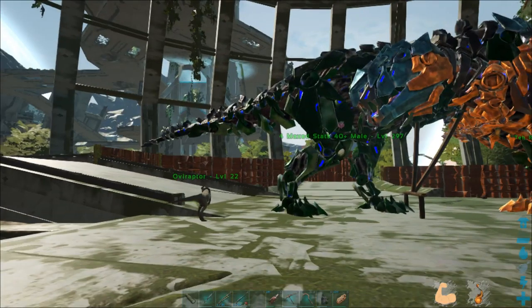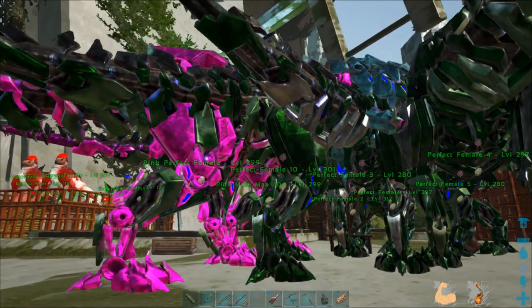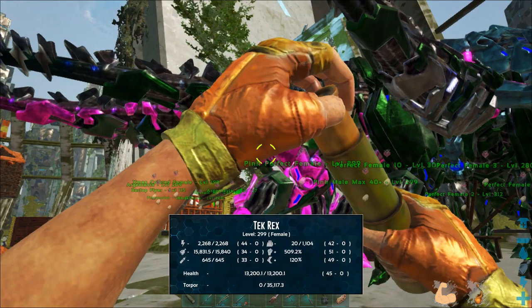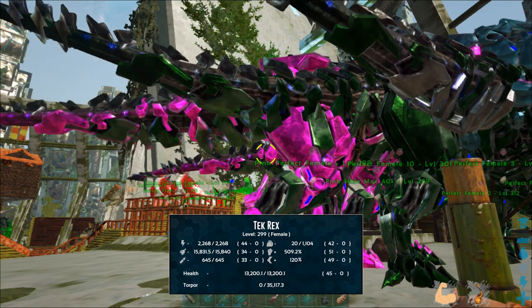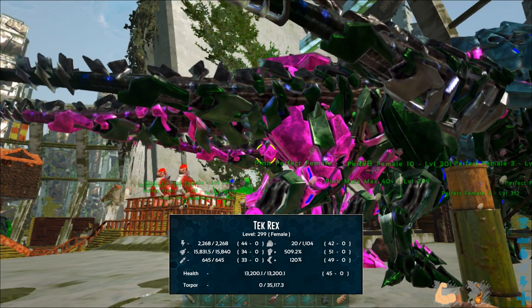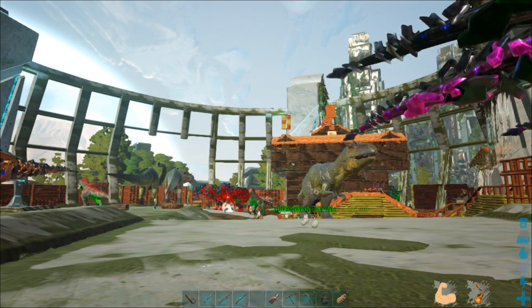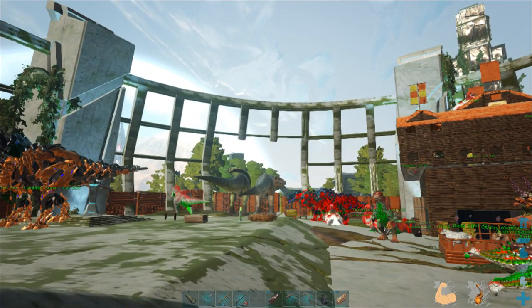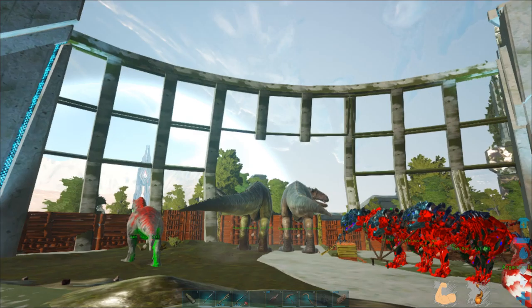These pink ones over here are max stats for me: 44 stamina, 22 weight, 51 damage, and 45 health. And I tamed two gigas on foot with only behemoth gates.